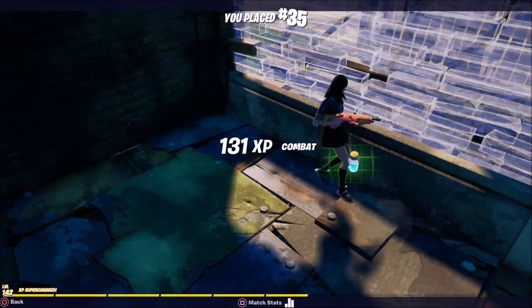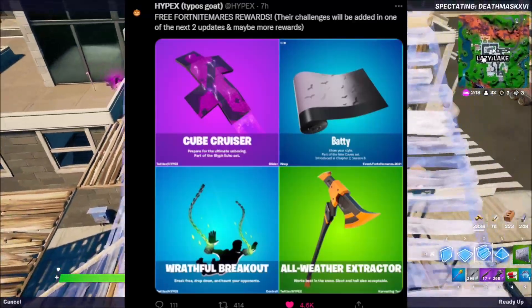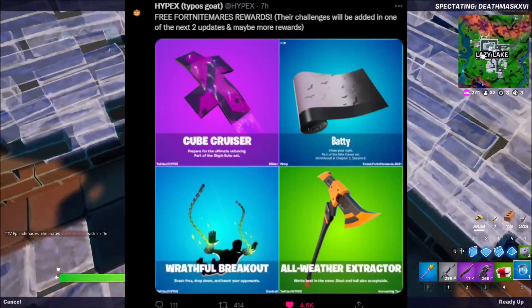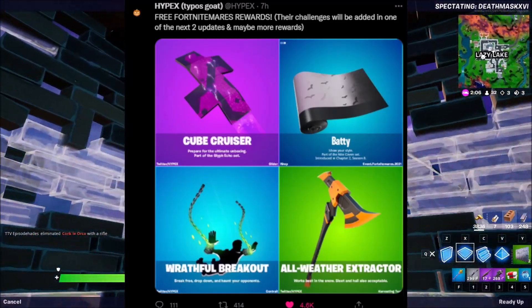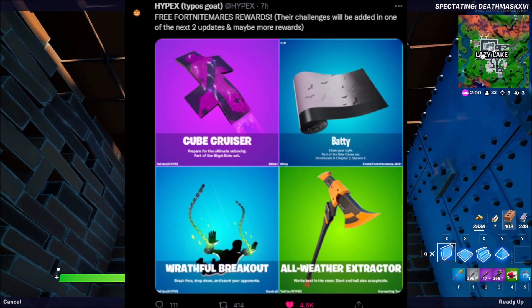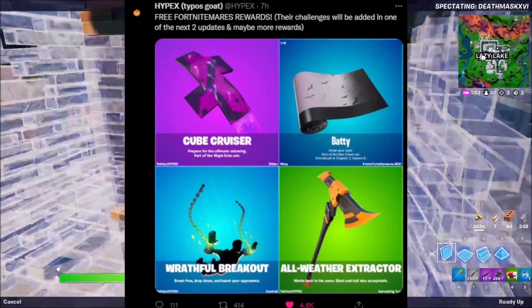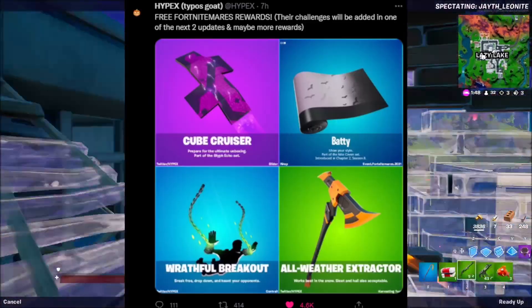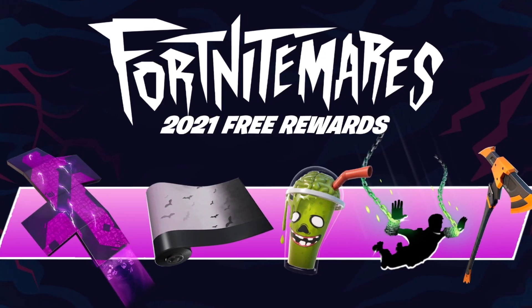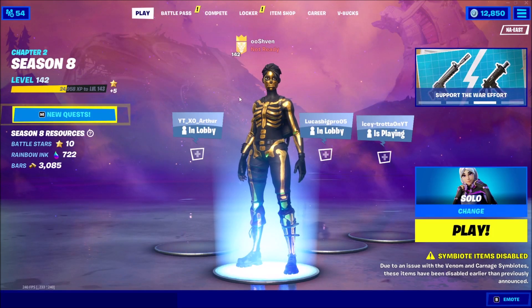We've also got more free Fortnitemares rewards on screen — including a glider, a Batty wrap, a contrail, and a pickaxe as well. When Fortnitemares starts, these rewards are going to be very easy to get; they'll probably be fairly simple challenges, and I'll have tutorial videos on the channel to show you how to unlock them in the most quick and efficient way. Make sure you have notifications on. Here's another image showing how all of the items will look once you unlock them — let me know which one's your favorite in the comments.